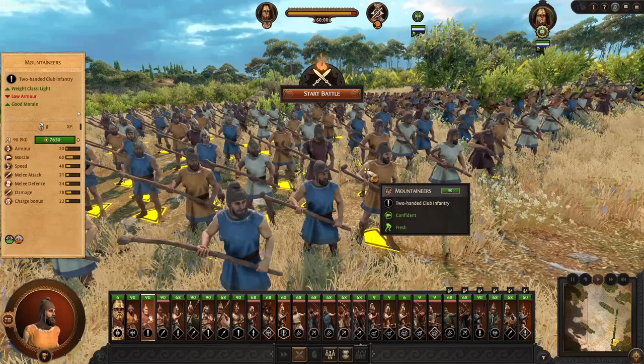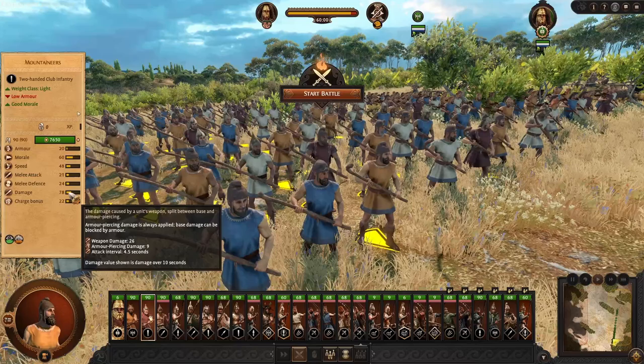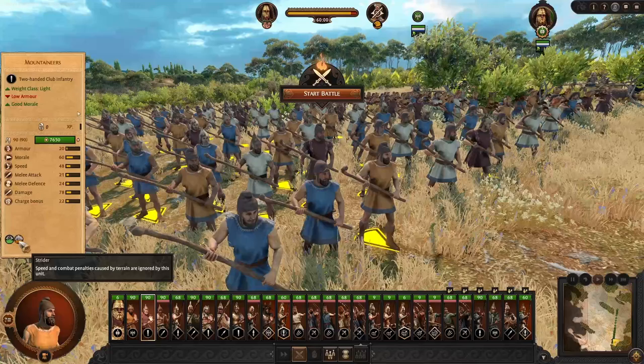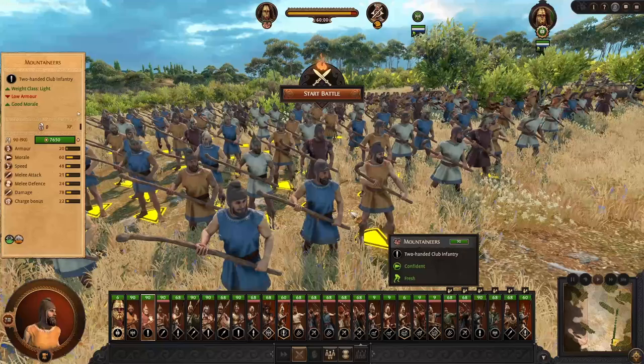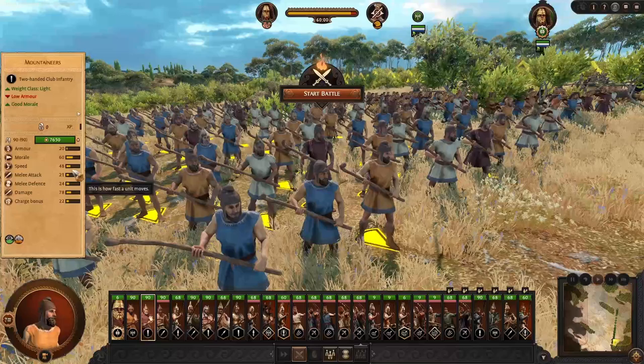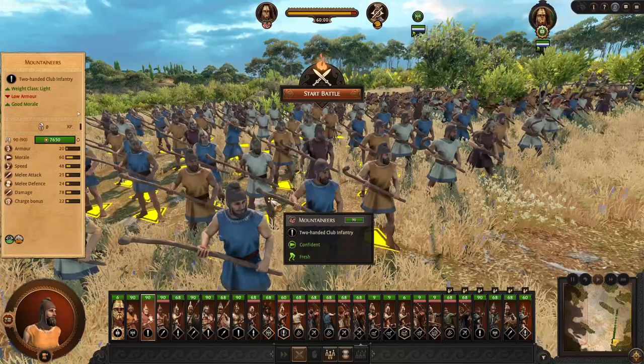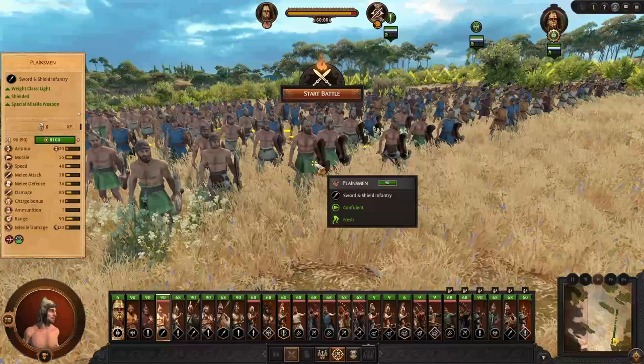Next we have the Mountaineers — a different type of infantry, not an upgraded version. They use the club, so no armor piercing damage. They will also not cause Furious Charge. Instead, they have the Strider ability — basically, terrain does not bother them. There are no combat or speed penalties when traversing any terrain, whether that's mud, forest, you name it. Not high charge bonus and stats are not good, but they can be effective at chasing down enemy ranged units given their speed and terrain neutrality.